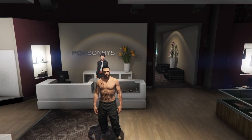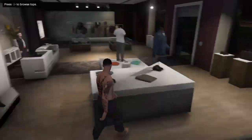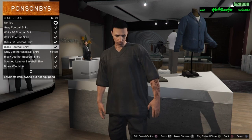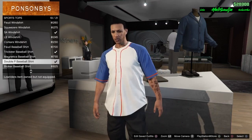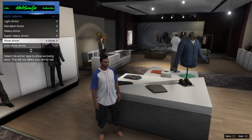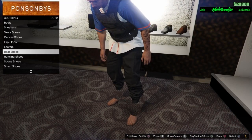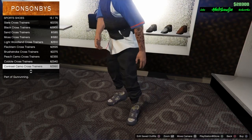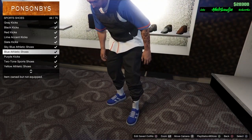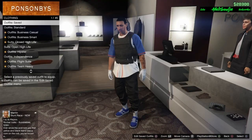For this outfit, start out with the black joggers. If you don't know how to get those, there's a link in the description. Next thing you want to do is go to tops, go down to sports tops and put on the Double P baseball shirt. Open up the interaction menu, go to inventory, go to body armor and put on the black armor. Come over to shoes, go to sports shoes and put on the blue athletic kicks. Put on some white gloves - white or black, whichever you prefer. After you get the gloves on, go save that as an outfit.